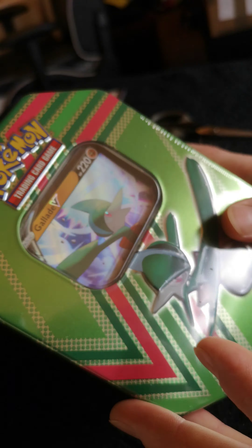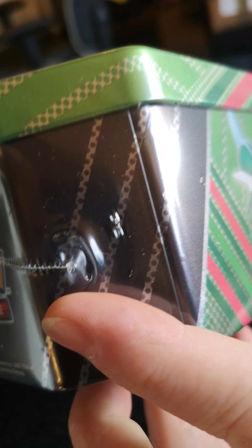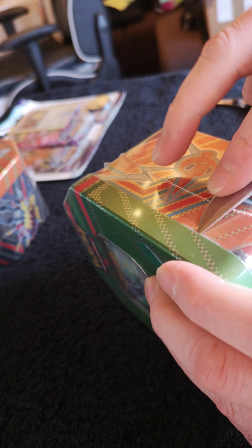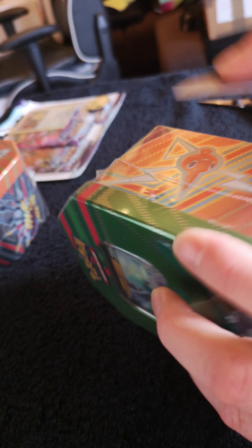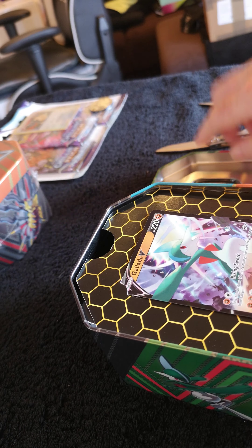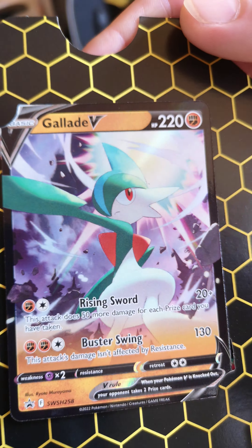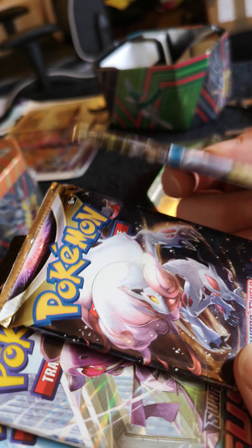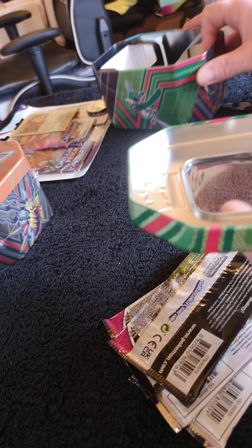Hey guys, part two of the unboxing. I'm going to start with the Glade tin first — seems well sealed, unopened. Let's go from there, I'm gonna use my knife. Promo card looks pretty sweet, just gonna keep it on the paper for now. Four blister packs — one, two, three, four — and then we'll put this out of the way.